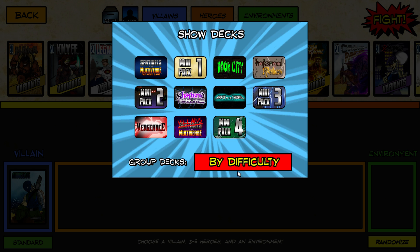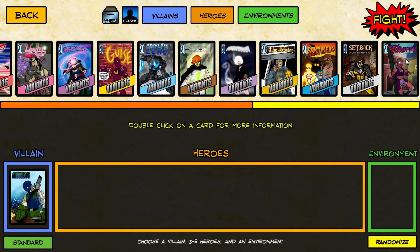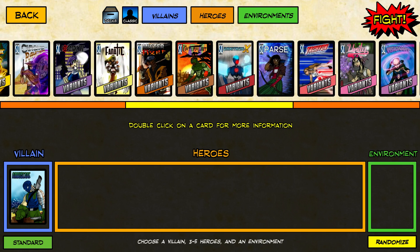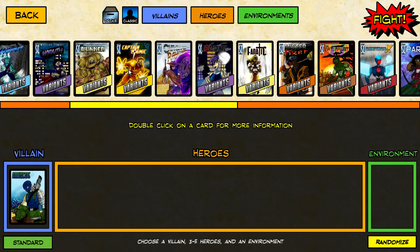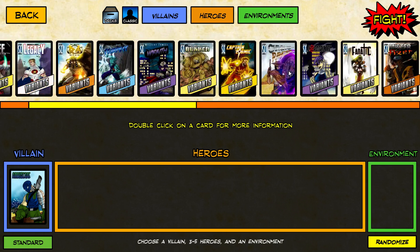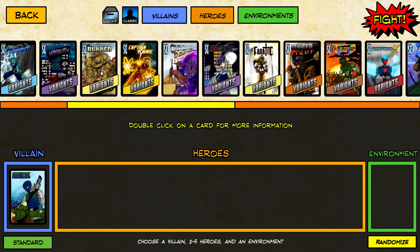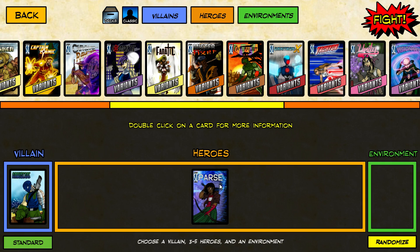Then we've got the heroes, likewise sorted by difficulty and complexity. Haka is an example of complexity one, and all the way over on the right we've got Skyscraper with a complexity of three. I'm going to go relatively low complexity since I haven't played that much. I like Parse — she has difficulty two but she's quite cool, with a lot of abilities that affect the other characters. We'll put her in first.